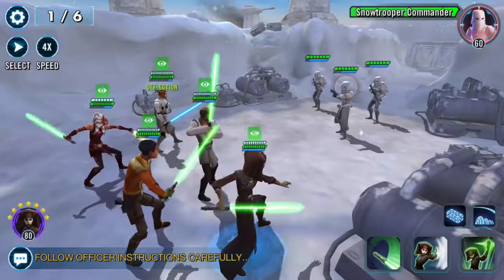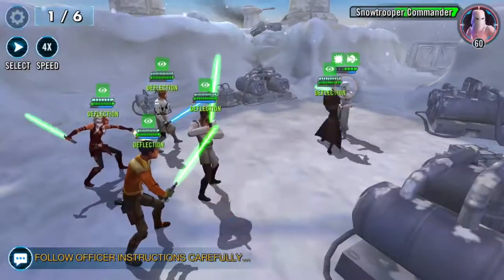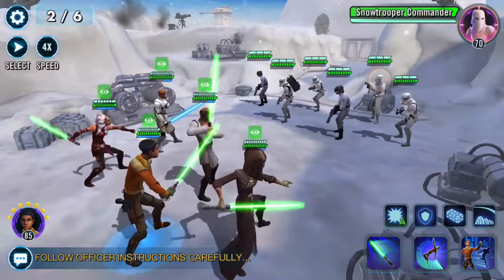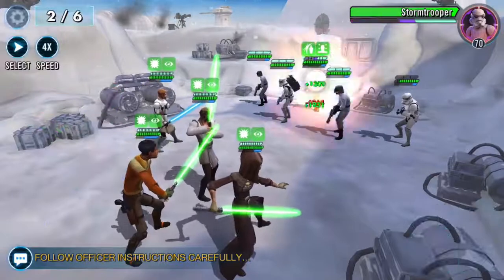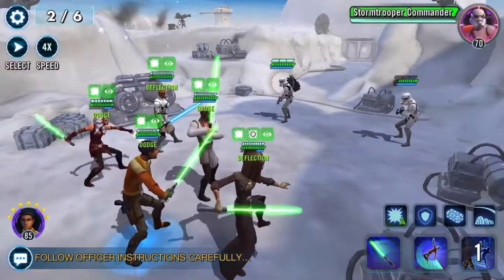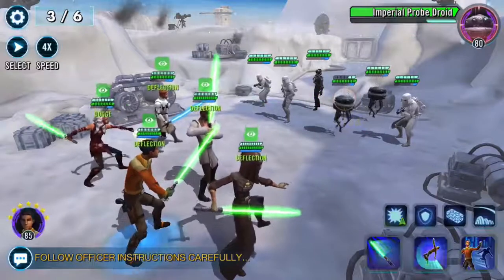Looking good so far. I need to read more about why they automatically taunt - because all of a sudden they're up taunting and it can kind of wreck your plans. It's called Qui-Gon. Ezra, you're a rock. Give everyone offense up. Let's save his specials. I want to go after this AT-ST driver over here because they have abilities that can be annoying. So far they haven't gone, so there's that.